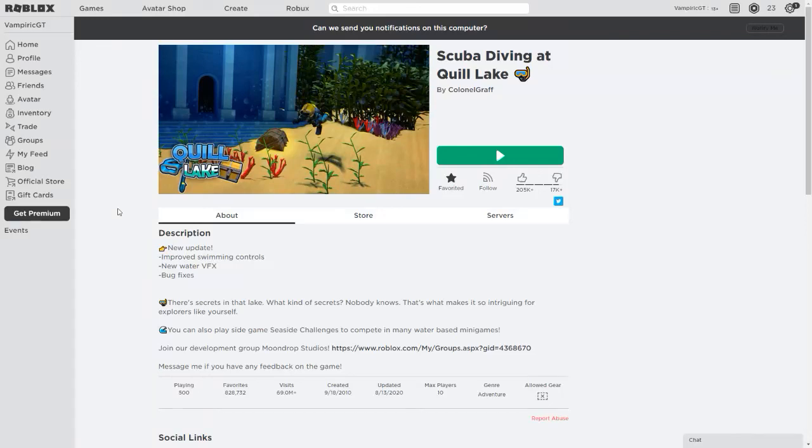Hey, what's up guys, welcome back to another episode of Best Roblox Games. In this video I want to show you a game called Scuba Diving at Quill Lake. This is an adventure game where basically you want to explore this pretty strange lake. There's all kinds of stuff hidden in the lake — secret passages that take you to areas on the land that you can't get to otherwise, all kinds of quests.